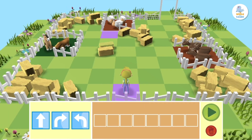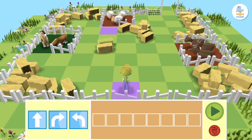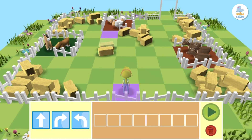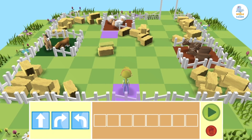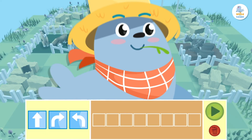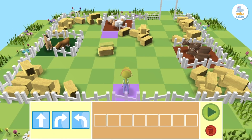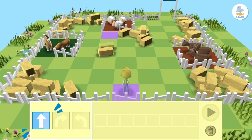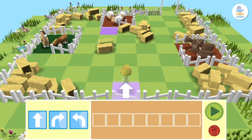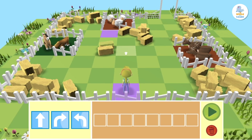Help me figure out the route before we start. To get to the sheep, Peppa has to go straight ahead and then go around the straw to get to the sheep. We have to count how many squares Peppa has to go forward before she makes the left turn: one, two, three, and four.